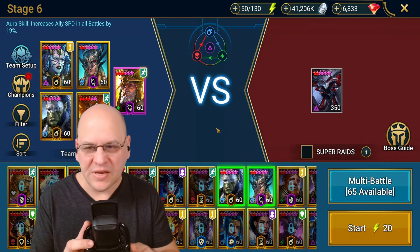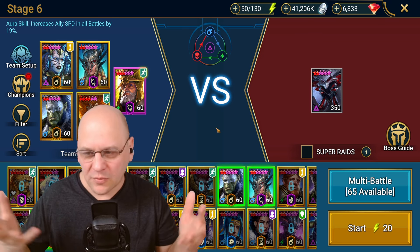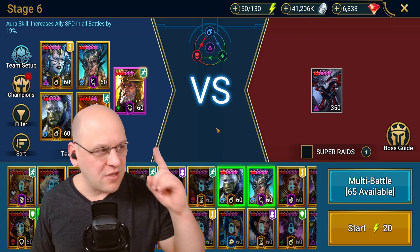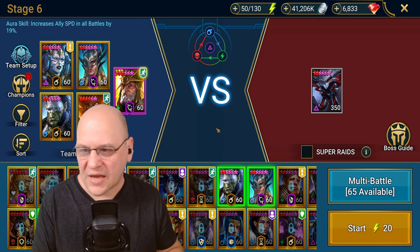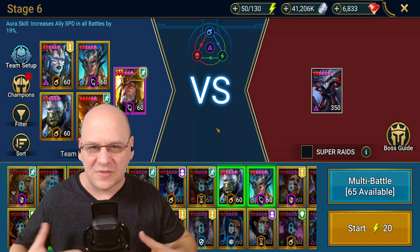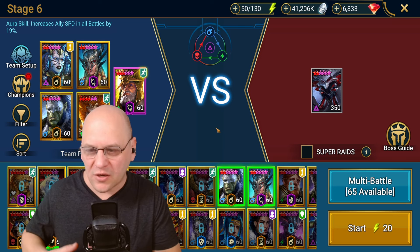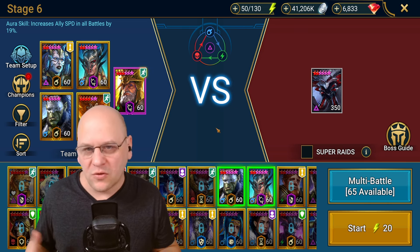Here I have put together a relatively free-to-play friendly team — they're all free champions, although some are former login champions so you may not have them. We've got Deacon Armstrong, Sill of the Drakes, Wukong, Artak, and Mithrala. I'm going to go over the roles these champions are bringing. You don't need all of these specific champions — this isn't a perfect composition, but I wanted to use champions that had some awakenings and stars, and also were free.